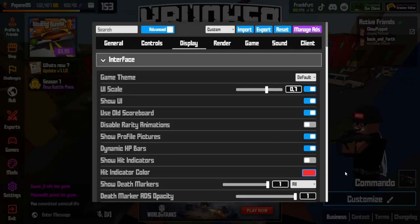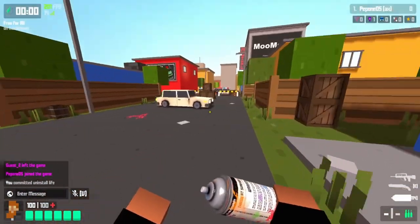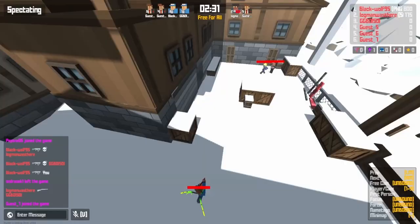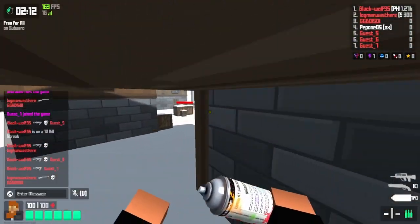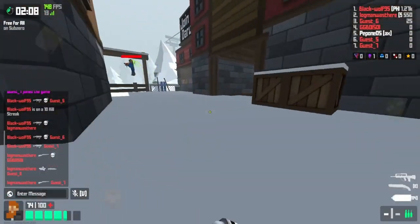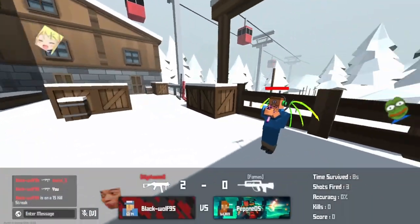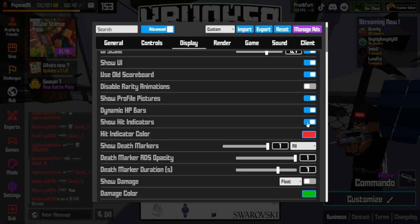Dynamic HP bars indicate when a player got damaged recently and when they're going to regenerate again — you can see the little white thing on the bar. For hit indicators, you might want them; they appear in the middle of the screen as red things showing where you're getting shot from. Personally I like to have them off, but you can turn them on if you have no idea where enemies are.